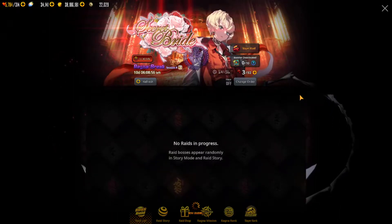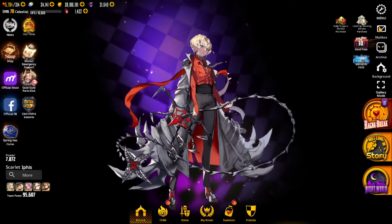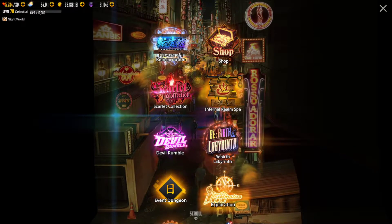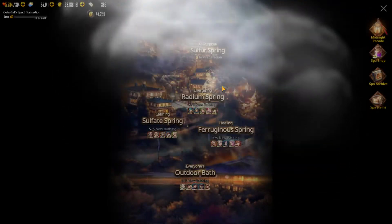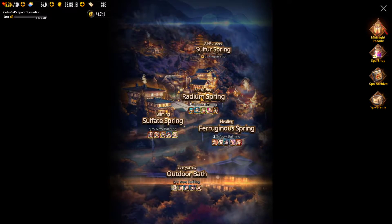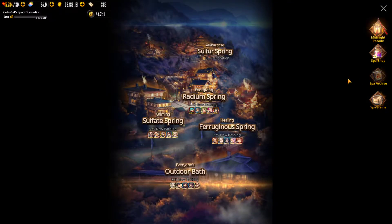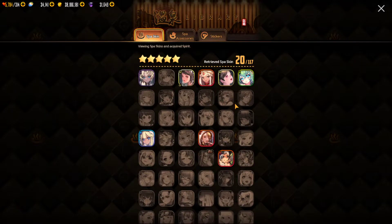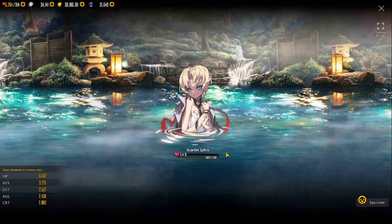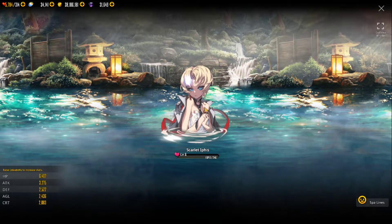That gives you another chance to break her and to get the outfit for her, which I'm not sure if I got that or not. Let me check. I know I got Hilders, but I'm not sure if I got Ipas here. So that outfit that you get will not be her spa outfit, that's just a regular outfit. But I was wanting to check in the spa archive — yes, I do have the actual spa outfit. This is the spa outfit for Ipas.